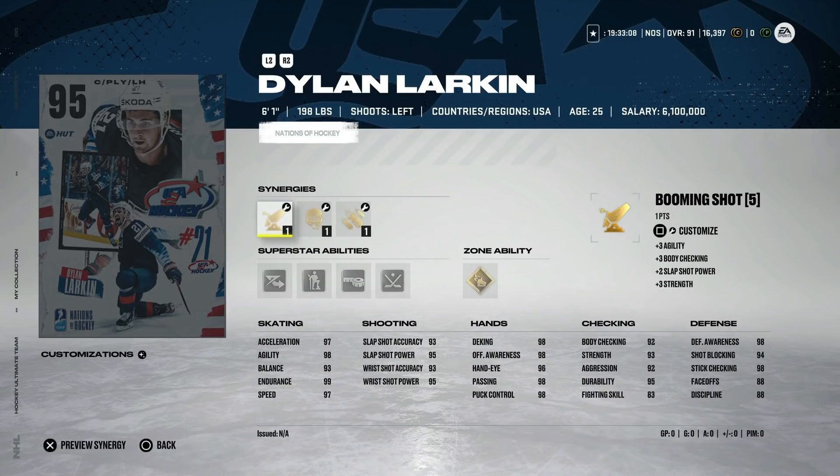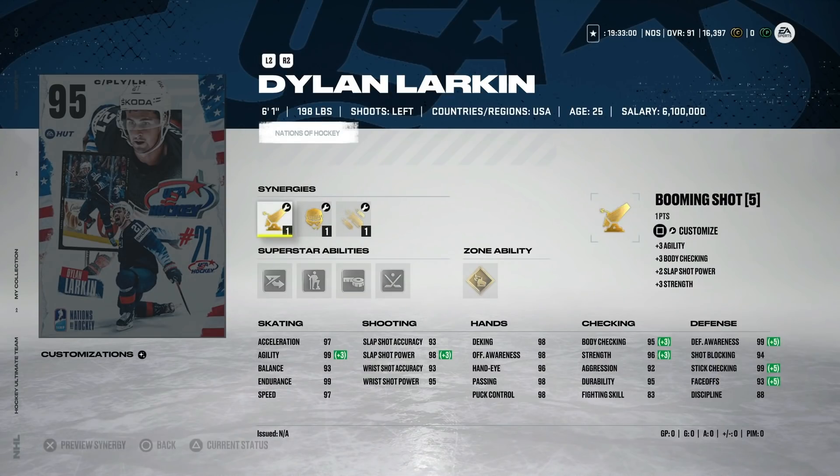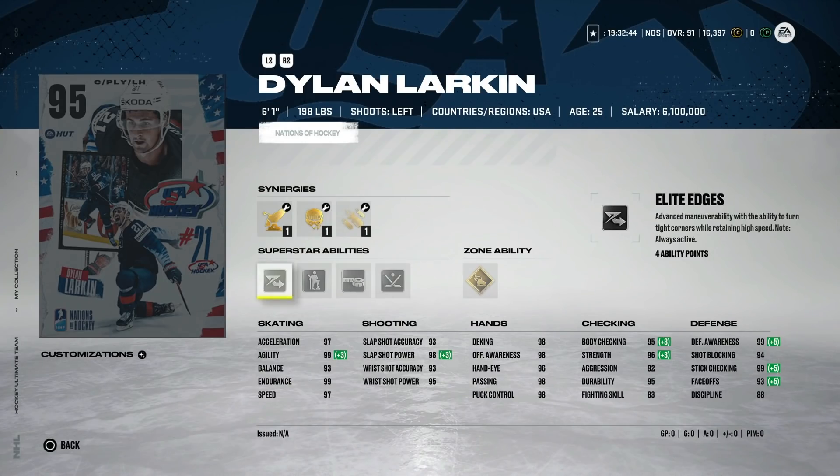Dylan Larkin finally gets a card and it is a good one — Booming Shot, Thief, and Gladiator instead of Bombarded. 97 speed, 97 acceleration, max agility, max endurance. His shot is in the high 90s, hand stats are basically 99, body checking is 95 and with Gladiator it's 98. Defensively he's got 99 defensive awareness and stick checking, 93 faceoffs with Thief activated. Gold Wheels, silver Quick Draw, tape-to-tape, Born Leader, and Elite Edges. This is the best center in the game right now.